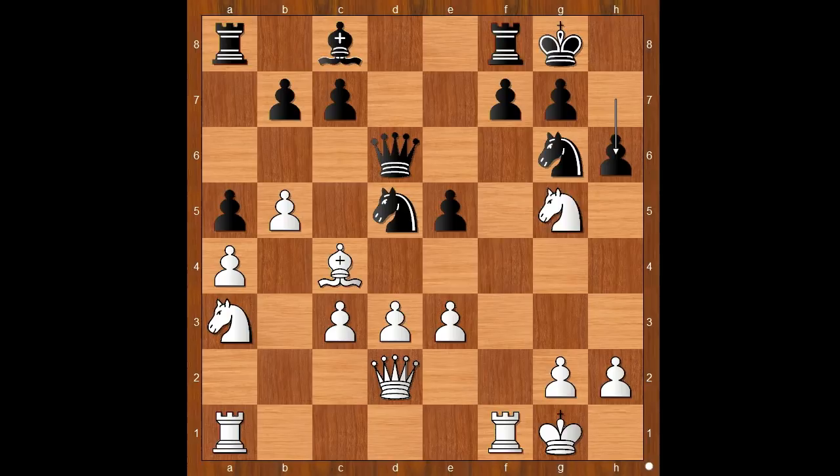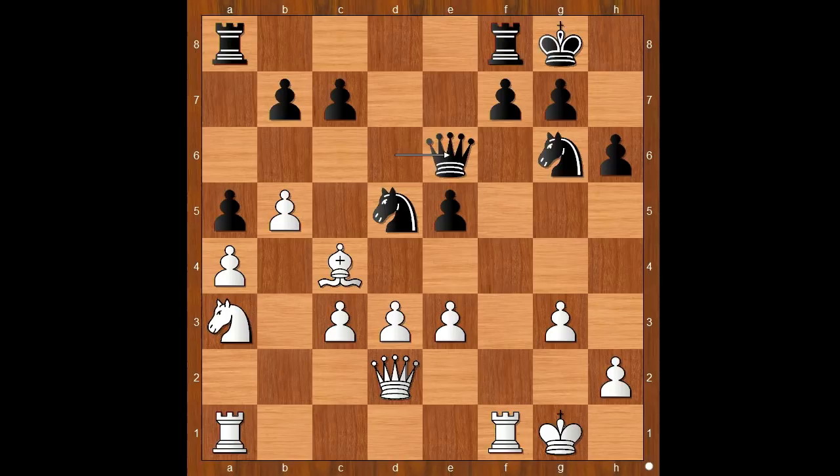So if h6, then knight to e4. Max Weiss played bishop to e6, g3, h6 attacking the knight, and now instead of knight to e4, knight takes bishop on e6, queen takes on e6. White to move.